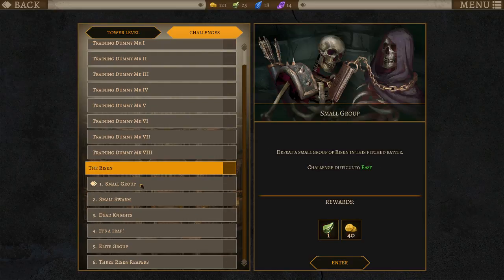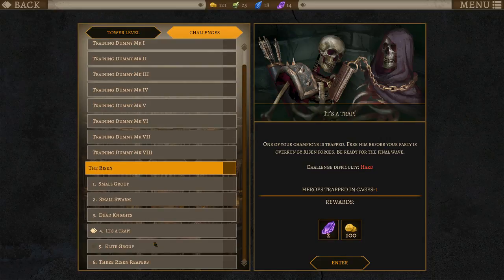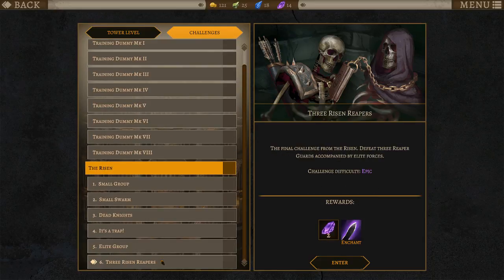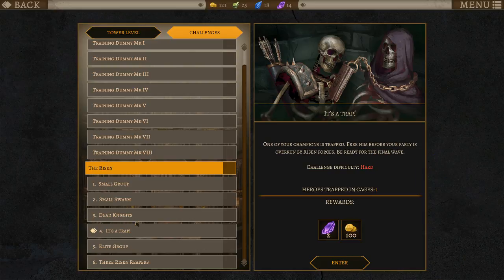Small group of Risen. Challenge: easy, easy, hard. It's a trap, very hard, epic. You get an obsidian edge too. You get some super nice stuff.